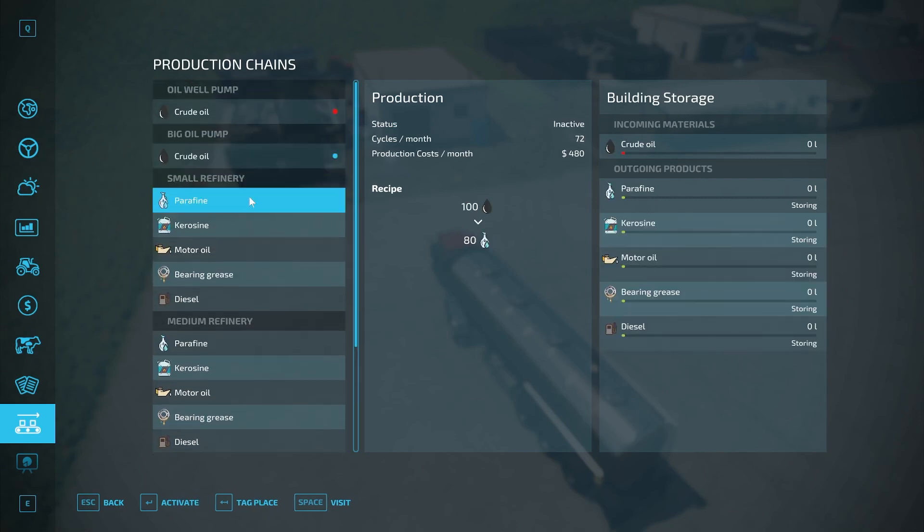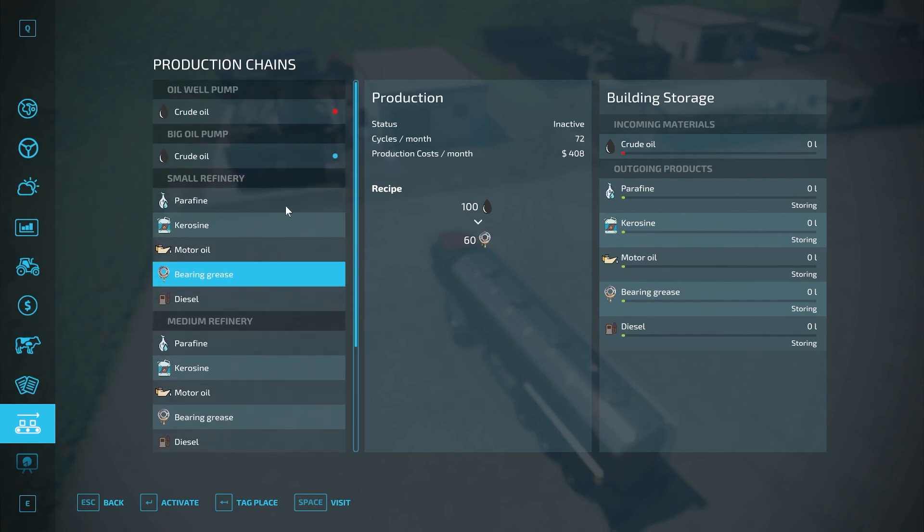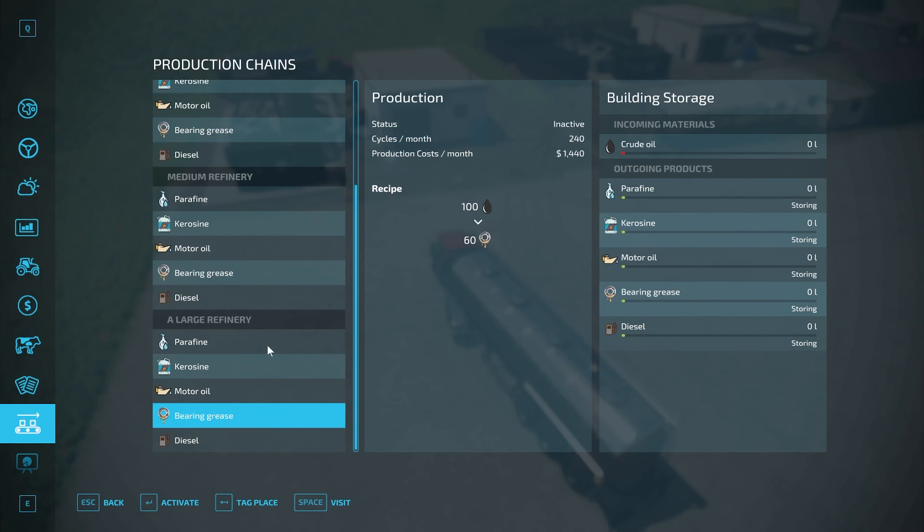Looking at the production menus, the recipes are the same across all three sizes: 100 oil to 80 paraffin, 100 oil to 90 kerosene, 100 oil to 70 motor oil, 100 oil to 60 bearing grease, and 100 oil to 120 diesel. The small refinery does 72 cycles per month at 480 cost. The medium does 168 cycles — just over double — at a little more cost. The large doesn't quite double the medium's 168 cycles, but its production cost doubles, making the medium the better value.